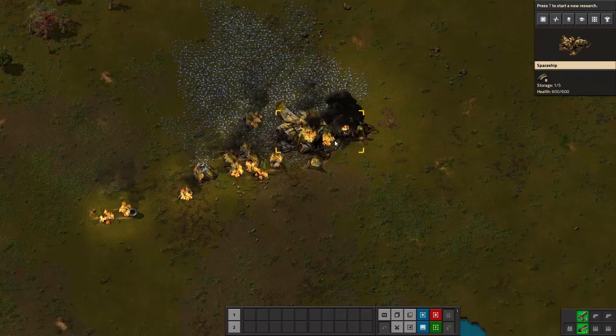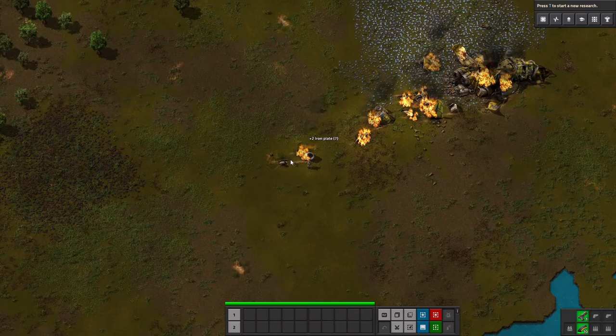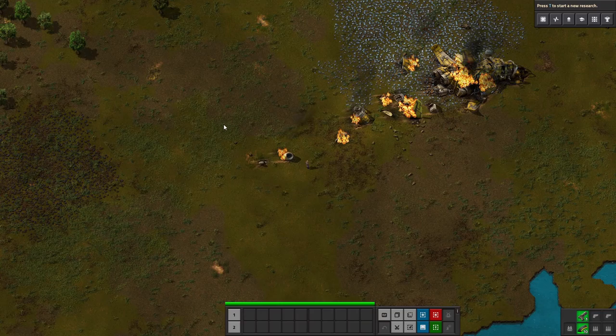There's a cutscene — a ship crashed. It's time to craft stuff and get out of here. You go and grab all the stuff out of the ship. In fact, grab everything out of all of these pieces. You just go along and hold down Control and you can grab stuff out of these, which gives you a little bit of starting resources.